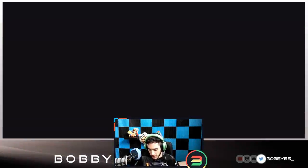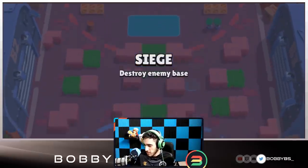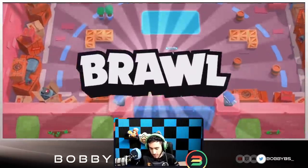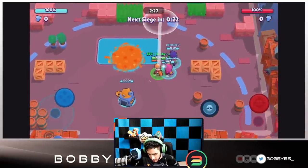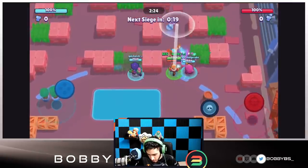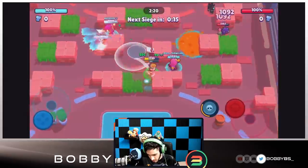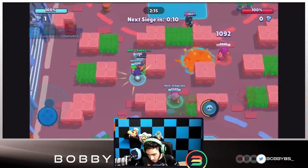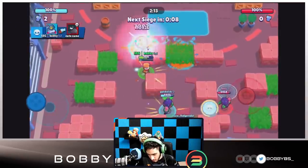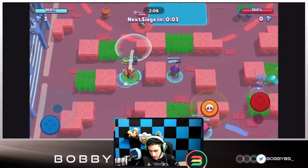Here we go into our first game — we're facing a similar comp, but instead of a Barley they have Rico. We were in a game before this but unfortunately my wire disconnected, it was a really good game but we missed it. So here's the first game. We're going on the side of the bolt. Nick isn't doing the correct strategy which is kind of sus, but I believe it's gonna work out — we should get the first two bolts to secure the first bot.